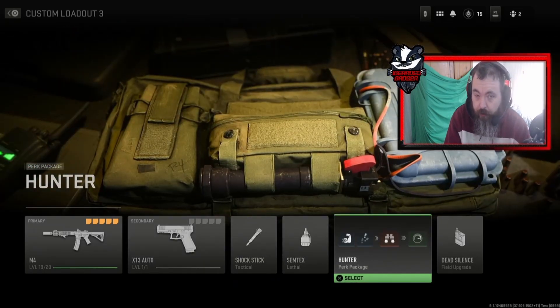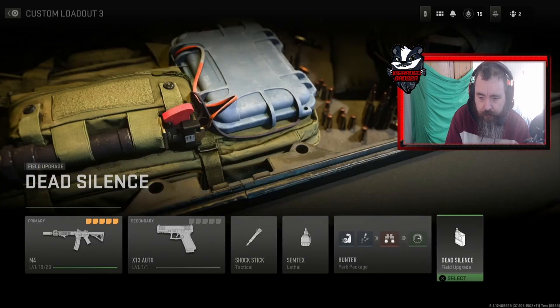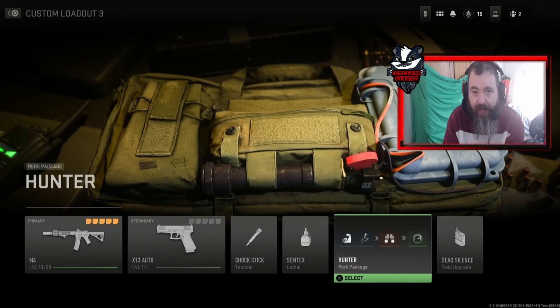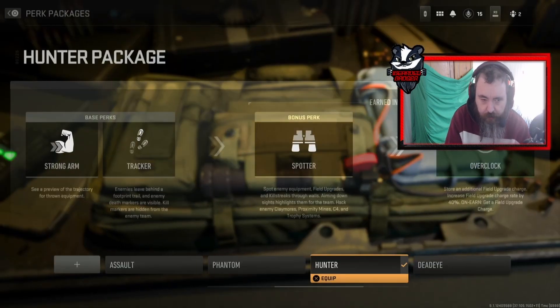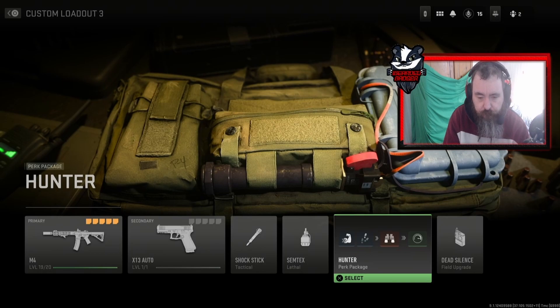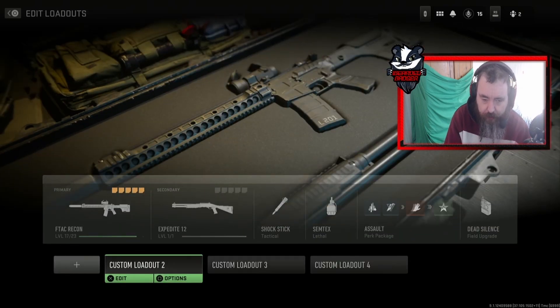Now when it comes to your perks — when you use a pre-built class like this, to get Dead Silence as your field upgrade, you can't change the perks. They're in perk packages now. You get two base perks, then you get given a bonus perk and then an ultimate perk. Your bonus perk unlocks in-game after so many kills, then you get to the ultimate perk which is earned on a streak. I don't like it — I have to say.